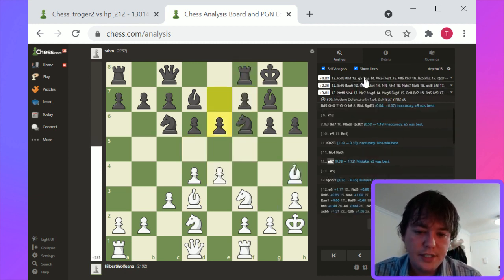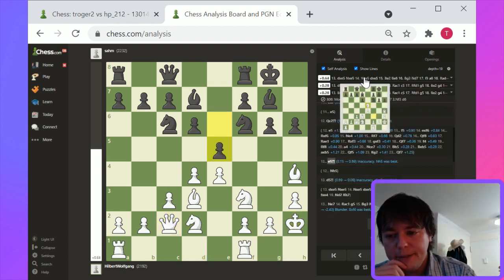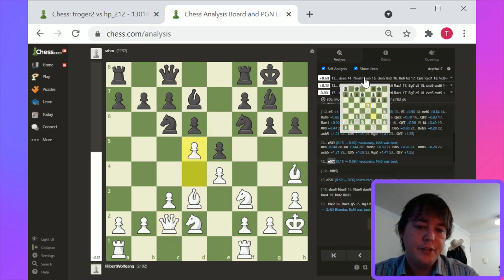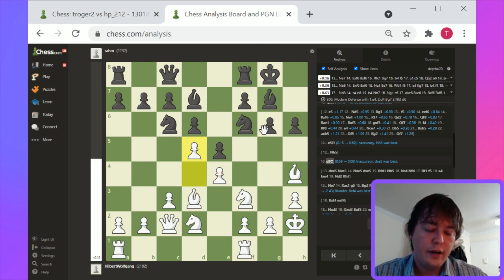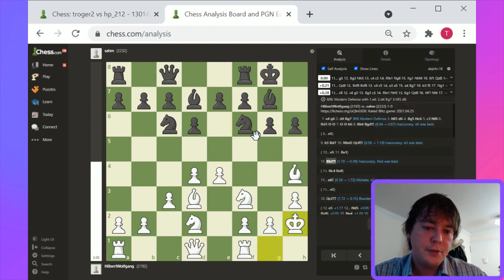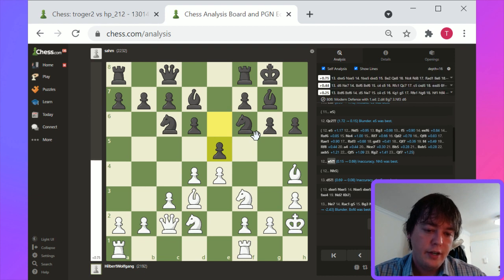Queen c2, I think, has some value in that it orients pieces towards the queenside as well — it sets up the queen behind the bishop in order to try to undermine the g6 square. I guess the error relating to Queen c2 is basically aligning another piece behind a diagonal that's blocked. This is not particularly good for white.